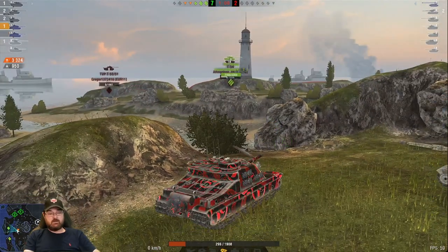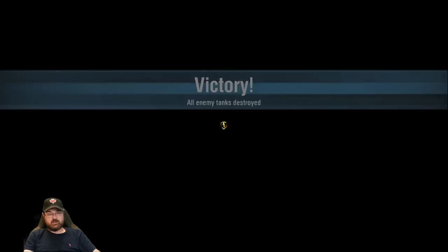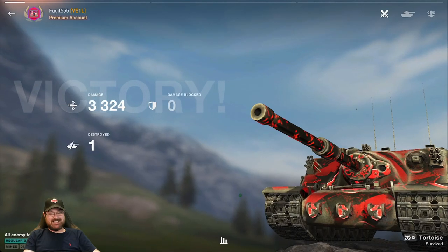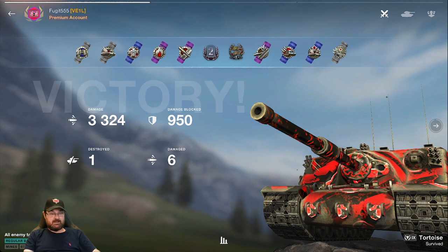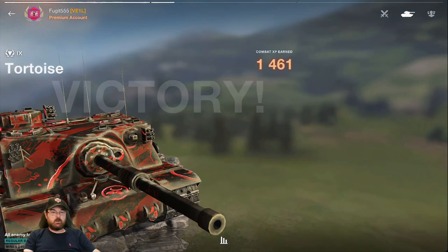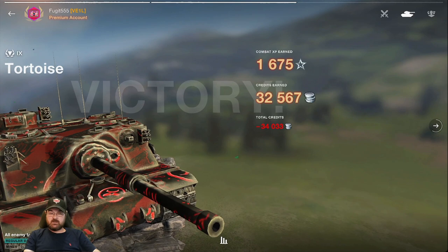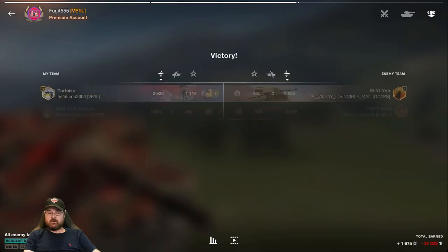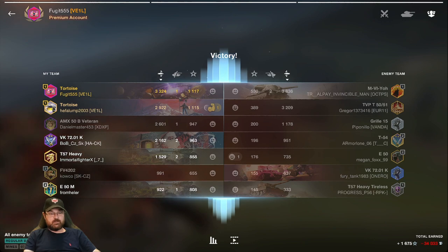It is to an extent team dependent — if you don't have a good team around you, like most TDs, you can and will get absolutely trashed. But as far as the tank itself goes — we've got 3.3k damage there, a nice second class, only one kill, but we had a good time doing it. That 3.3k in a tier 9 TD is very very helpful; it's not a great credit maker I must admit. But look: two Tortoises, both top damage — and that is one of the things you can get away with in this tank.